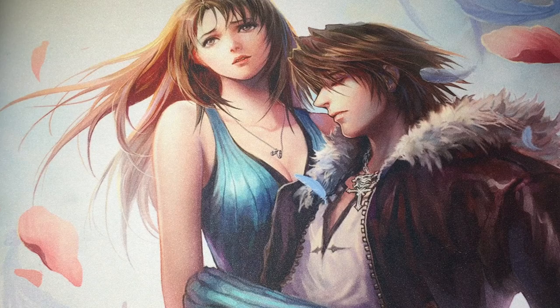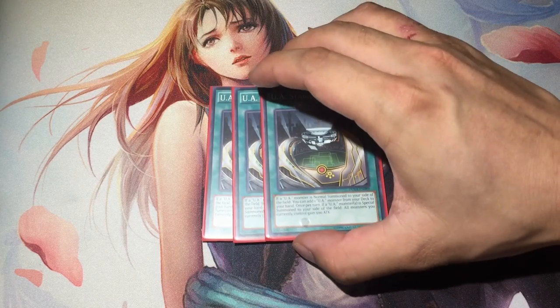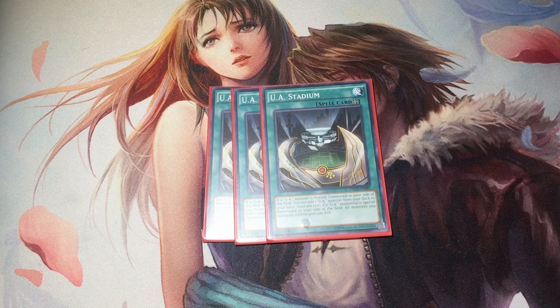The spells create cohesion with the deck and are the main strategy when it comes to setting up your game plan. UA Stadium is the field spell, and it's perhaps the most important card in the deck, as it really helps push your offensive position. Upon normal summon of a UA monster, you get to search for a UA monster in return. But more importantly, when you special summon a UA monster, all monsters you control gain 500 attack. This is not limited to UA monsters, so this boost is the main playmaker to score your life point leads. It's also important to note that the 500 attack effect is mandatory and doesn't end at the end of the turn, so monsters keep their attack bonuses.